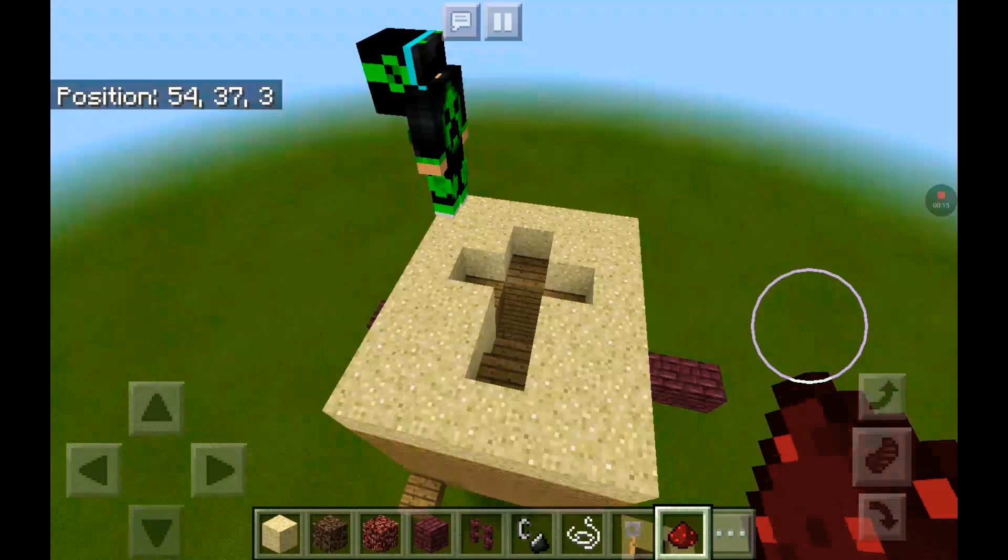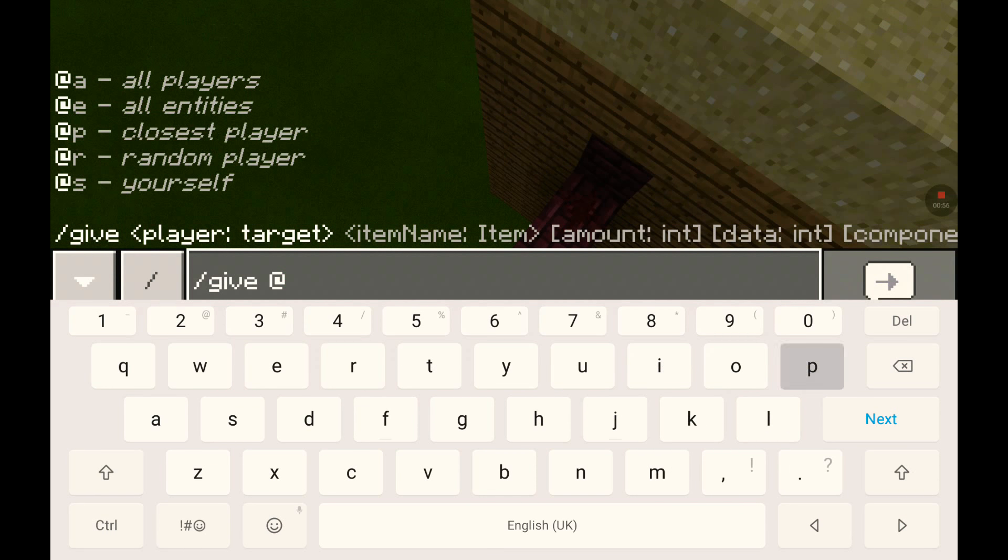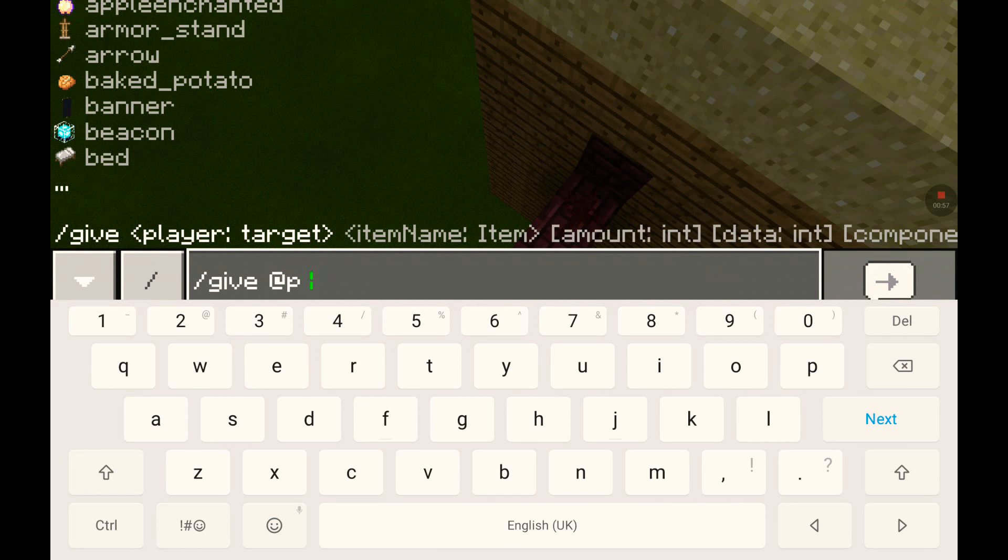Then we have to get ourselves a command block. Now if you don't know how to get a command block, look very carefully — you cannot make one mistake or else it doesn't work. After that you just press enter. You don't do repeat, chain, or whatever — just do command block. And when you have your command block, go into your inventory.